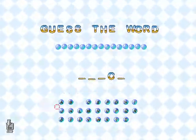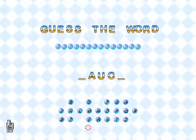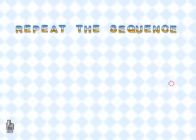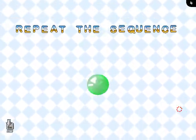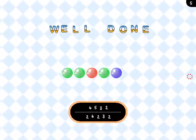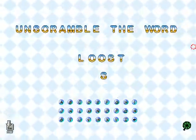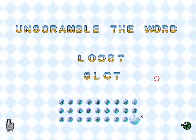After each level, you'll get a chance to play one of three minigames. This one is a hangman-type game where you need to uncover the hidden word. This minigame is like Simon Says, where you need to repeat a given combination. And this minigame challenges you to unscramble the word. Nope, not slots.